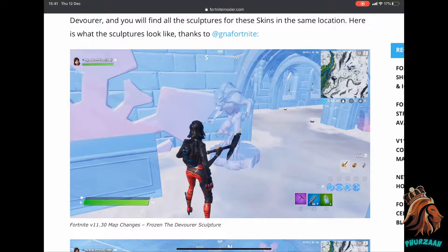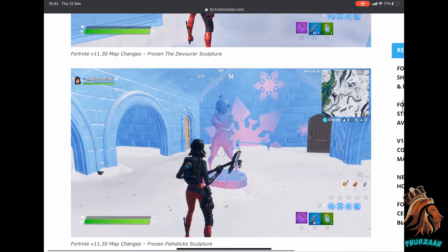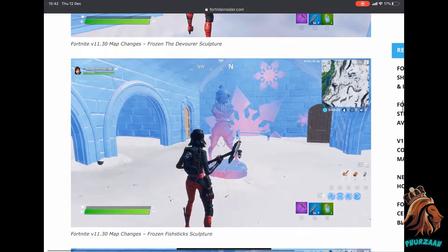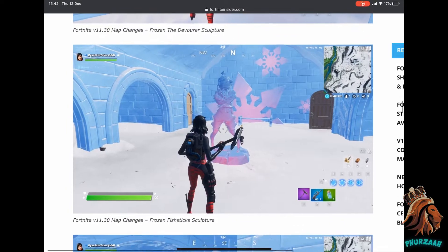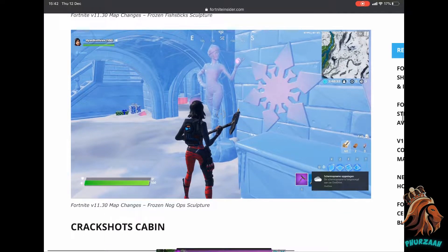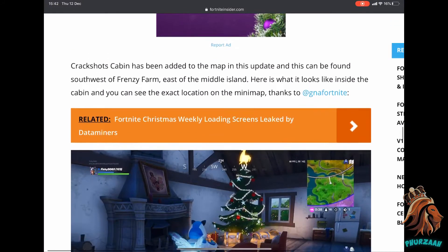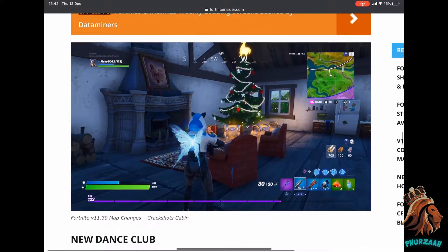Within this section of the map you'll find certain sculptures that go with the Frozen Bundle. You have the Devour skin right there, then you have the Frozen Fist sticks right here, and then you have a sculpture for the Frozen Nuggets. It's pretty similar to what we saw last year when we had the frozen sculptures of the Raven, the Red Knight, and the Love Ranger.